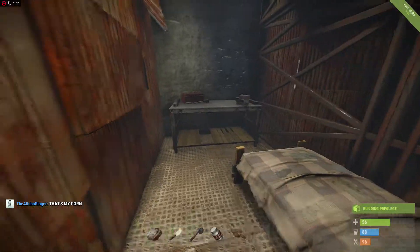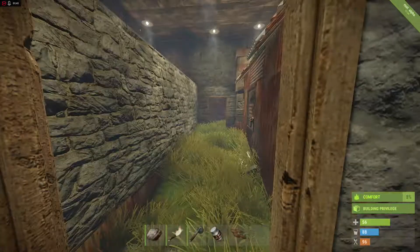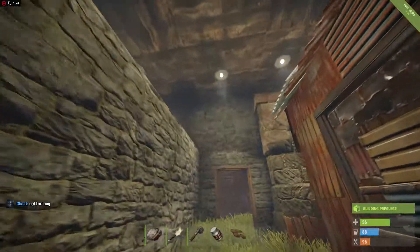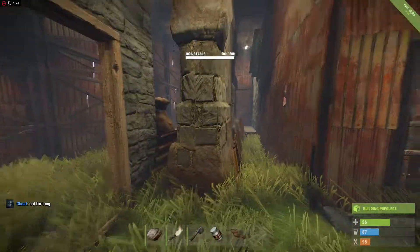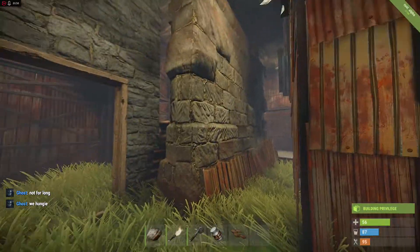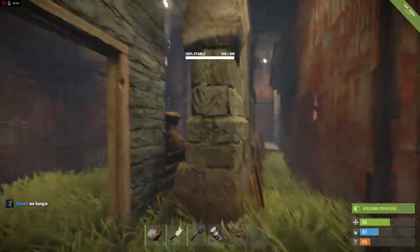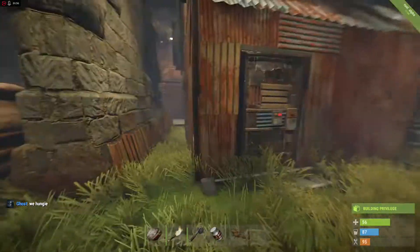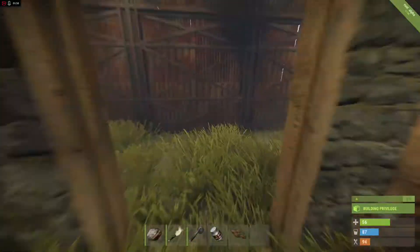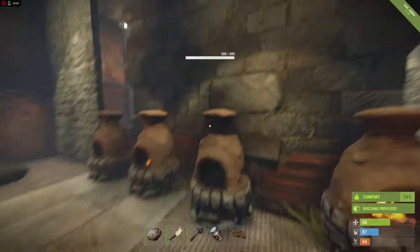Back here I just threw up a repair bench and a bed. This is a terrible build, but I got it all lit up. I threw this wall up originally when I was going to build a whole wall around it, but that didn't go so well. I just built a whole outer base — another sleeping bag and a whole bunch of stuff here.